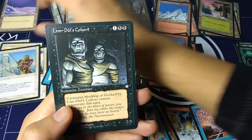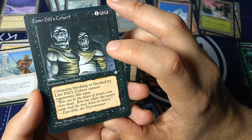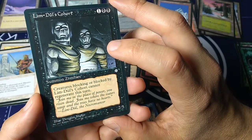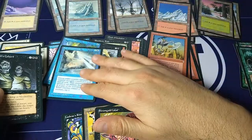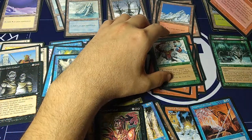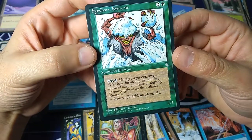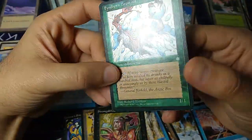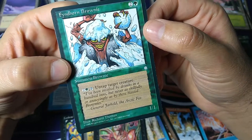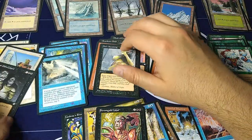And the last card — Limduel's Cohorts. One black black, summon zombies, 2/3. Creatures blocking or blocked by Limduel's Cohort cannot regenerate this turn. 'Join me in the place of power, you risen dead. Join me where the waters weep and the trees have no hearts.' — Limduel the Necromancer. I also missed one: Fyndhorn Brownie — two and a green, summon brownie, then two, a green, and a tap: untap target creature. 'I have been insulted by drunks in a hundred inns, but never as skillfully or annoyingly as by those blasted brownies.' — General Yarkeld, Arctic Fox. Art by Richard Thomas.